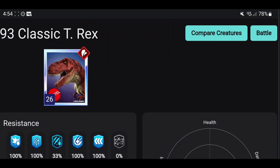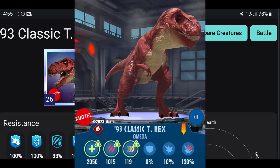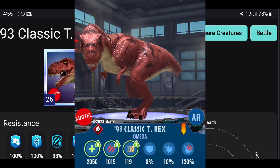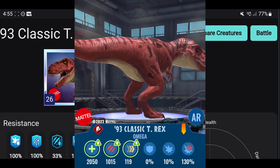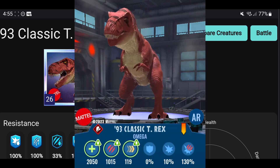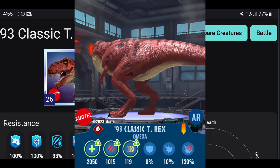In early September 2023, Ludia added the 93 Classic T-Rex to their game, basically advertising the red rex that can only be found at Target, made by Mattel. And it got me thinking — if Ludia is now going to be advertising Mattel's toys, then why can't Mattel make toys to advertise Ludia's game?